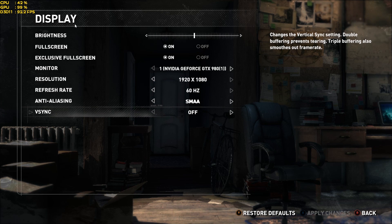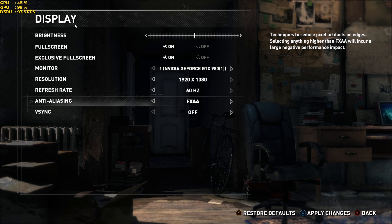I'm going to leave V-Sync off for this video, but you can double buffer and triple buffer. For anti-aliasing, we have FXAA, which is the worst anti-aliasing solution available - I'd highly recommend you don't use it. We have SMAA, which is quite good in this case; it seems to rival 4x SSAA. SSAA four times halves my performance in this game and doesn't look appreciably better than SMAA, which actually looks a tiny bit sharper and gives much better performance. I would stick with SMAA.